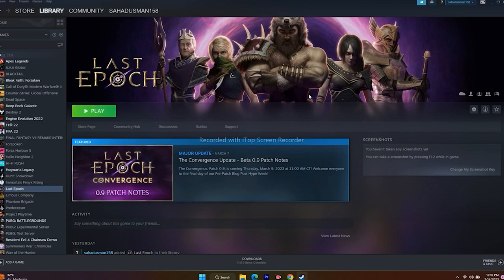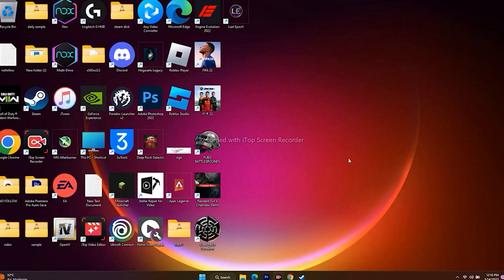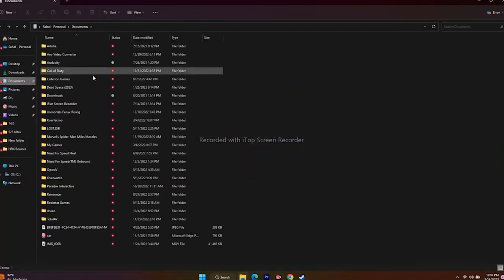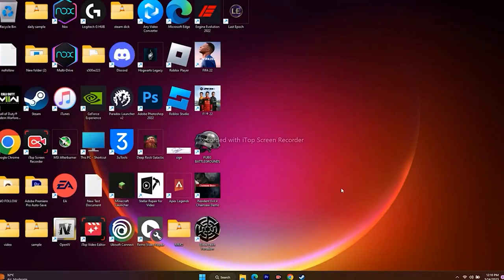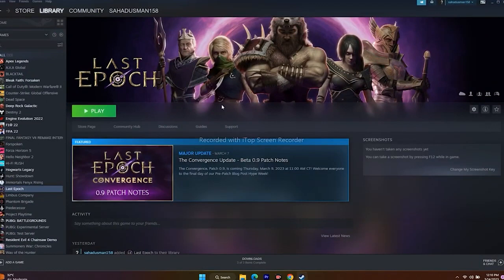Next, try deleting the saved game file. Go to File Explorer, navigate to Documents, and find the Lost Epoch folder. Delete it — keep in mind you will lose your progress — then launch the game fresh.